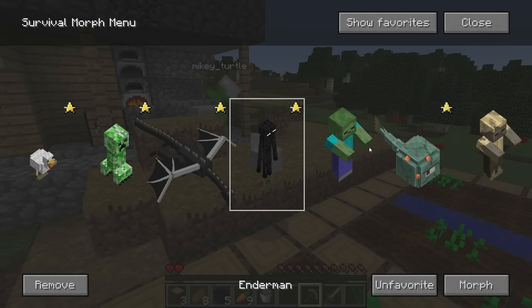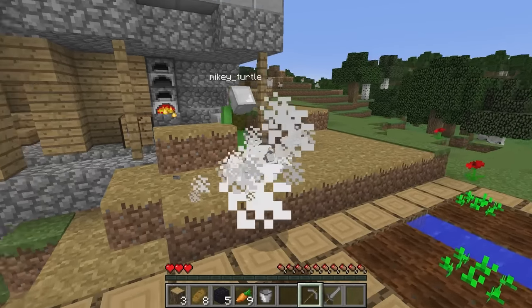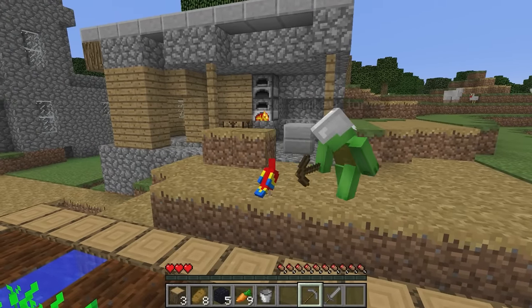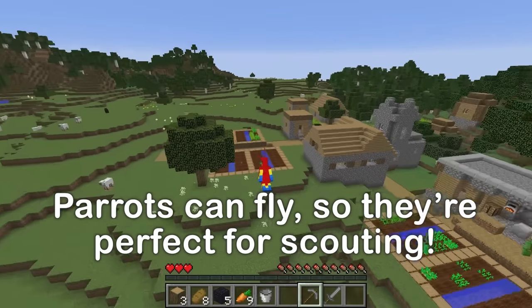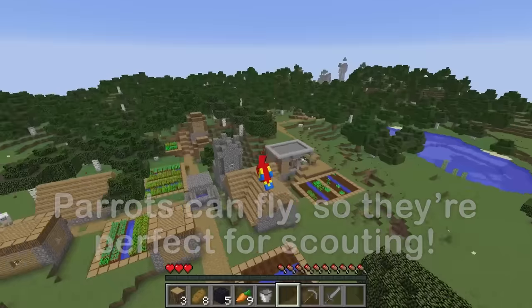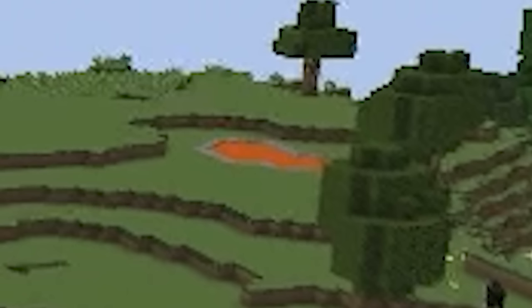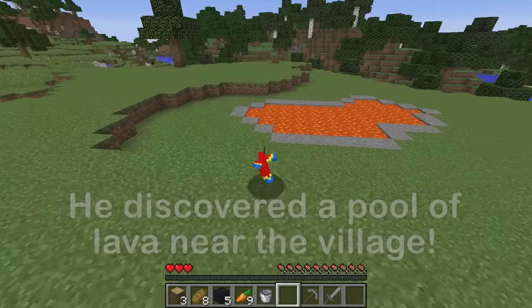Next, I'd like to do some scouting. Where? I can transform into a lot of things — maybe this? A cute parrot! Yep, I'm the parrot! Now I can fly to scout around. That's the parrot's ability! Oh, there's a pool of lava nearby. Your scouting is going really well!